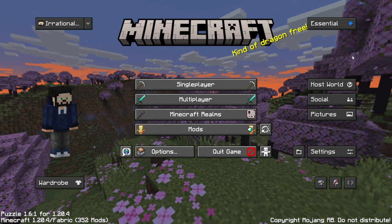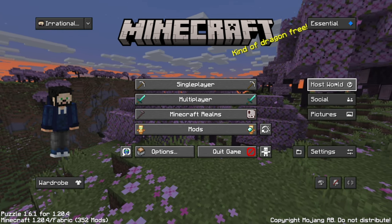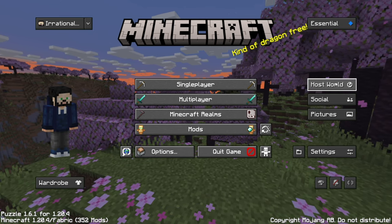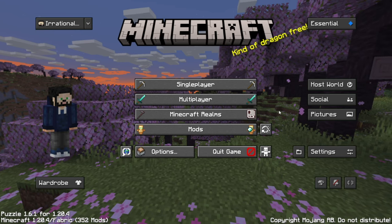One of the things that is added is the Essentials mod, which allows you to host worlds for your friends and you can play with them without having to buy a server and deal with LAN stuff. So this is cool — this is all the stuff that you kind of can do with it.